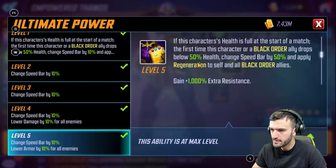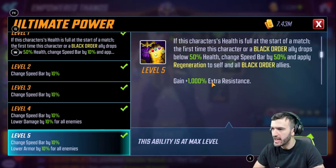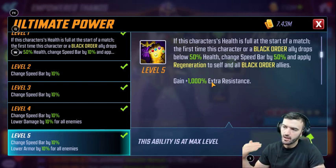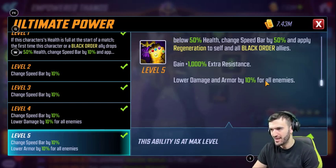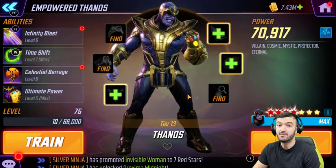His passive: if this character's health is full at the start of the match, the first time this character or a Black Order ally drops below 50% health, change their speed bar by 50 and apply regen to self and all Black Order allies. He also has a ton of resistance and lowers damage and armor by 10% for all enemies — honestly overkill, just throwing salt in the wound because this team is already so overpowered.